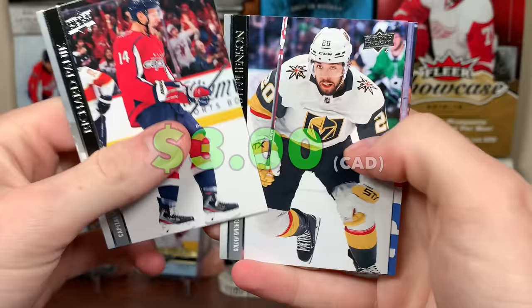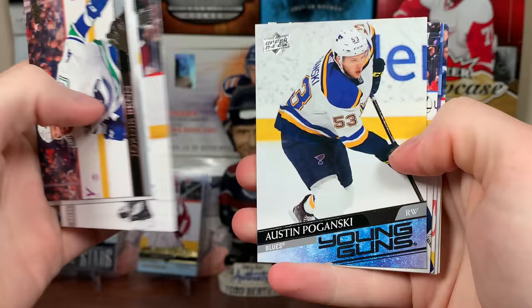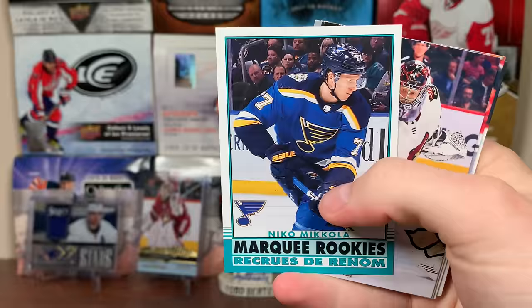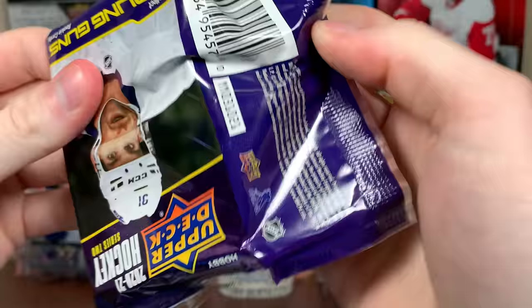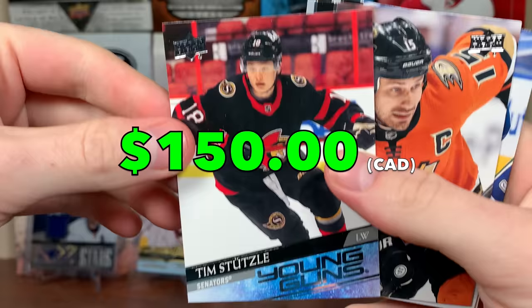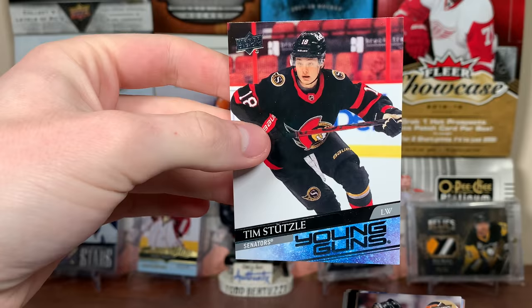Next we've got a Young Guns, Austin Puganske — already pulled him. And then we have Niko Miikola, Marquee Rookies retro in there. I already know I'm gonna go right through like a clear cut Young Guns, so we're still expecting one. But hey, there's Tim Stutzle — first one of him — Young Guns! There you go, there's Stutzle, looks to be in good shape. Stutzle's really solid there, superstar upside for Stutzle there.